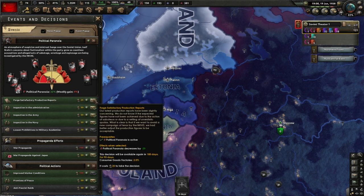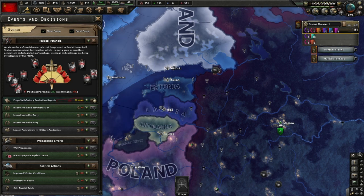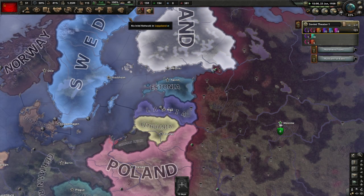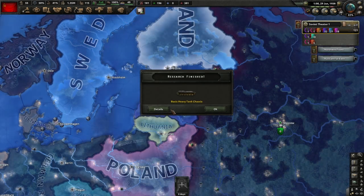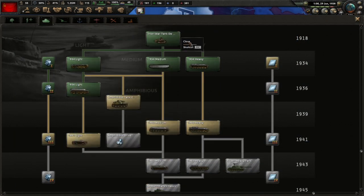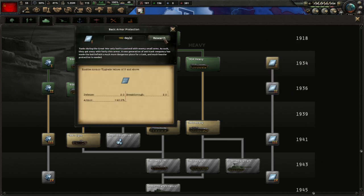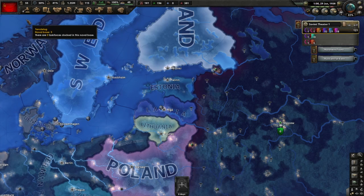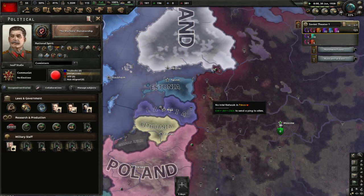Weekly gain is 4%. Stalin gives 2% now - he only gave 1% before. What are those - the guys that are dead? Are these the purge guys? This costs a little bit of consumer goods - it only costs 25. I think we have to do this. It's so hard to gain political power, I'm so starved of political power. Basic heavy tanks - alright, 100 days. Let's go with that. We'll keep 1 slot making armor out of our impressive 3 slots.